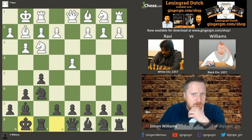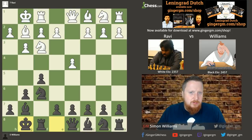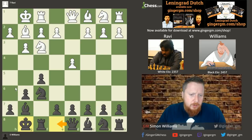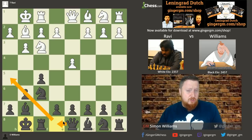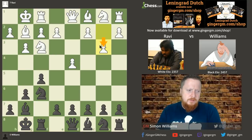Having a basic understanding of the Classical Dutch is very useful for the Leningrad Dutch — there are pros and cons. The pros: this bishop is fantastic, it can support e5 and pressurize d4. On the downside, it's a little bit harder to get the queen over to h5. My opponent now played b3.